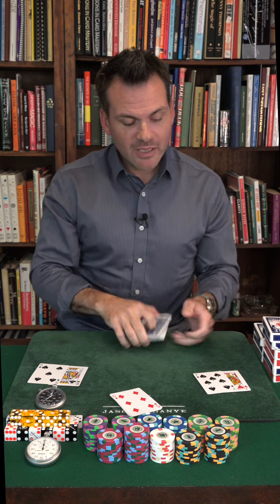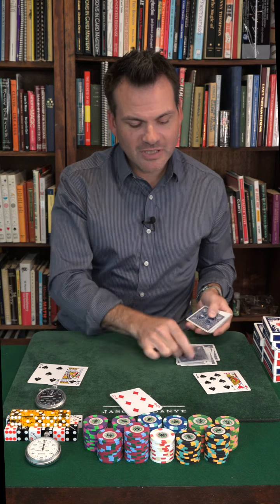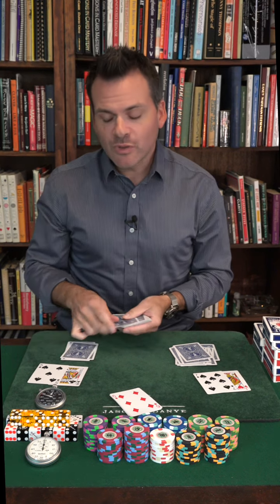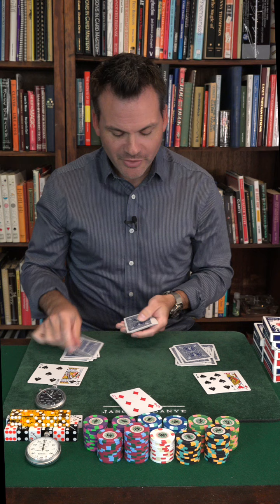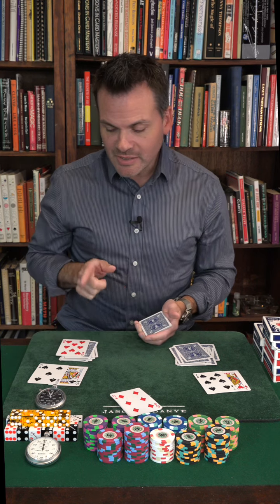So 17 — count one through seventeen into the deck, and then 15 — count one through fifteen. The 15th card is the Eight of Hearts.